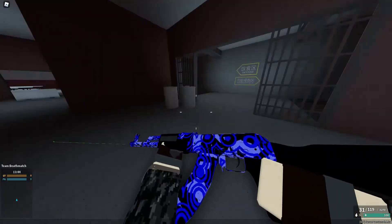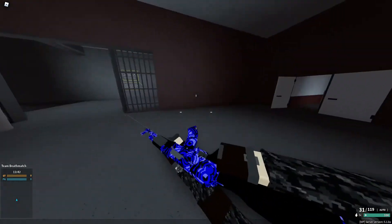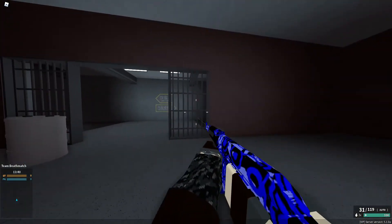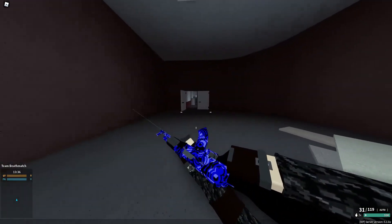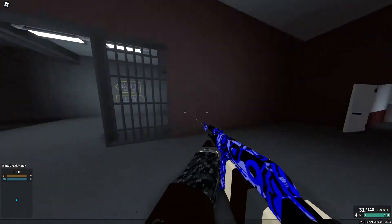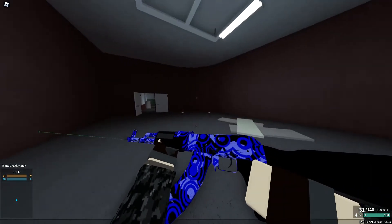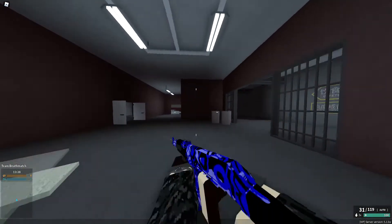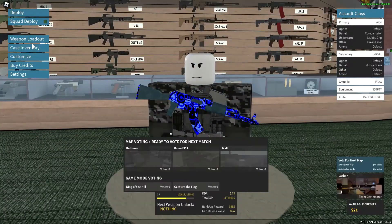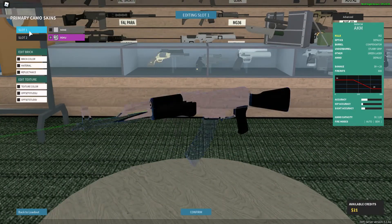I was messing around with my current AKM skin and I figured out how to make some of the gun color changing. I don't know, I just wanted to make a video on it. It turns dark blue and then light blue, but you can't change the color. Let me quickly just show how I did it.